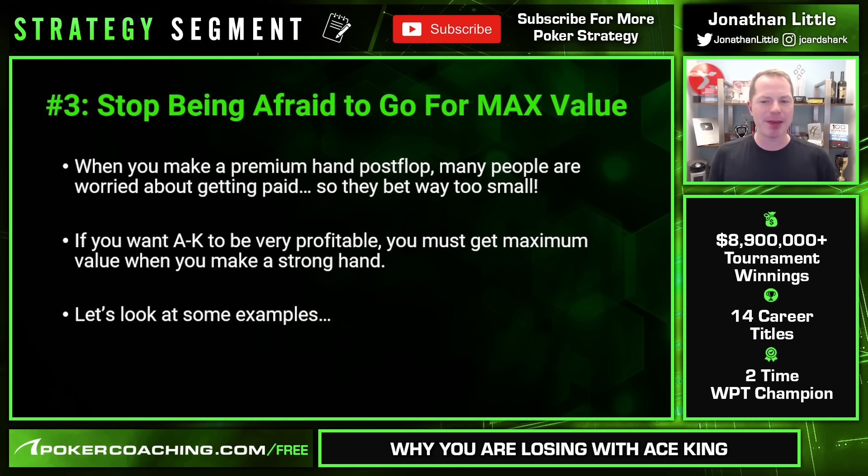Next, stop being afraid to go for maximum value. When you do make a premium post-flop hand, many people are afraid they're not going to get paid off, so they bet small. But that is a disaster. With your best hands, you almost always want to be making big bets. If you want Ace-King to be one of your most profitable hands, you must get maximum value when you make a strong hand.